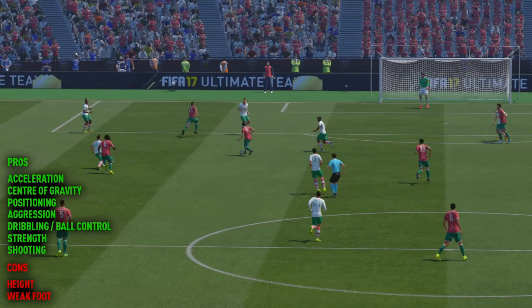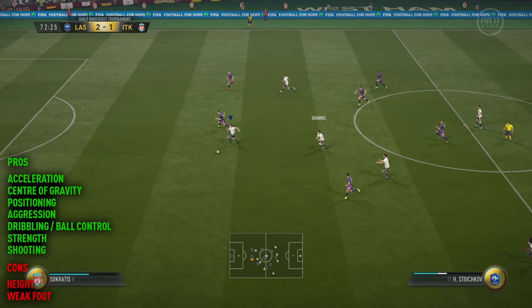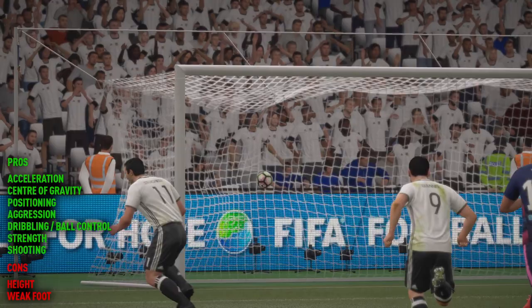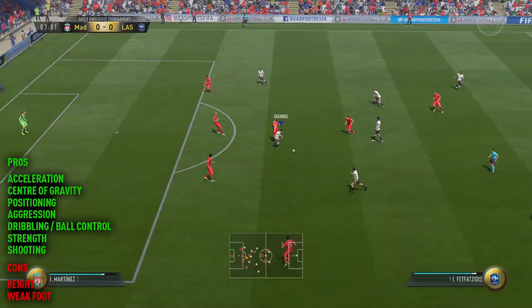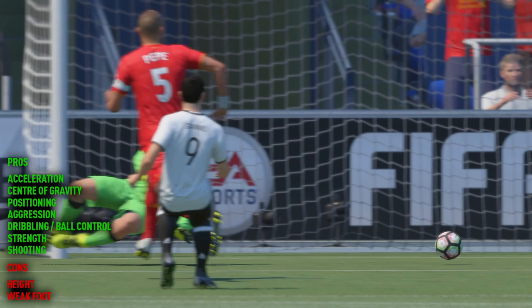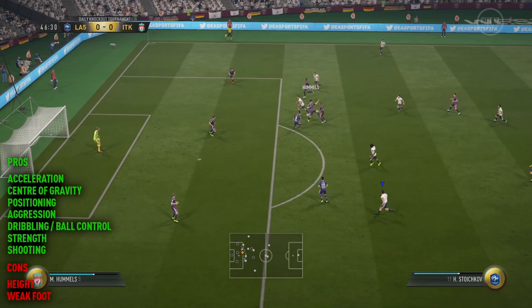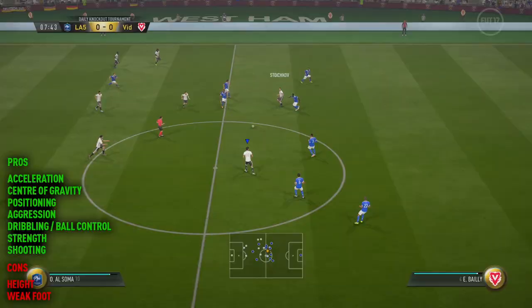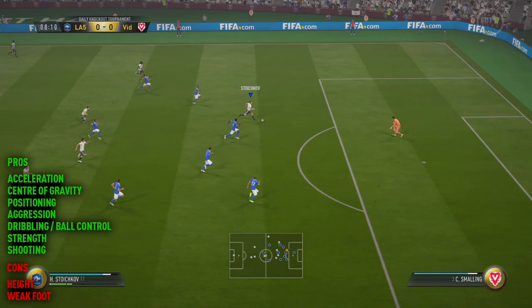His positioning was also top notch. In a two-striker formation, he was the one I was playing the balls through to because out of both of them, he made better runs than Al Soma did in my opinion, which I was sort of expecting since he's a higher rated legend. But one thing you get with Stoichkov is aggression — this guy goes in, he's always ready. You could actually play him at CAM quite happily and he would help your midfield out in terms of defensive ability. He's got this bulldog approach which could definitely open up the option of playing him anywhere from CAM to striker.